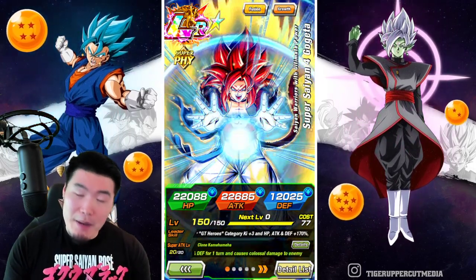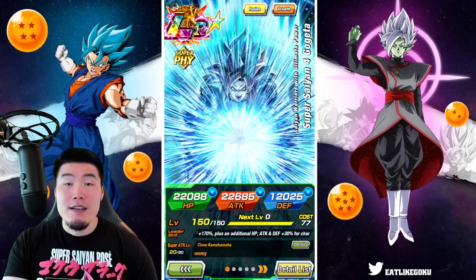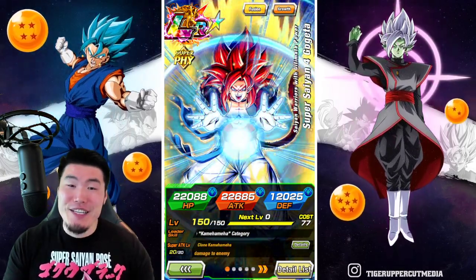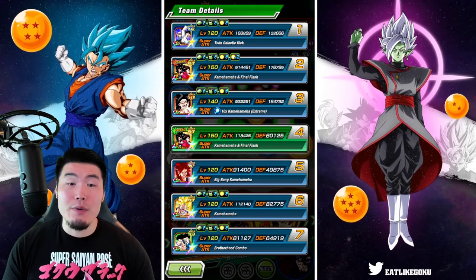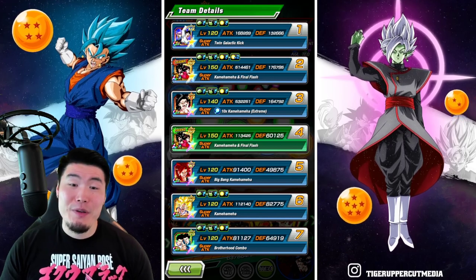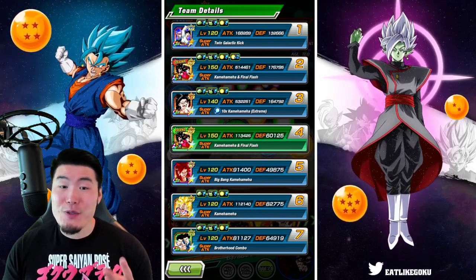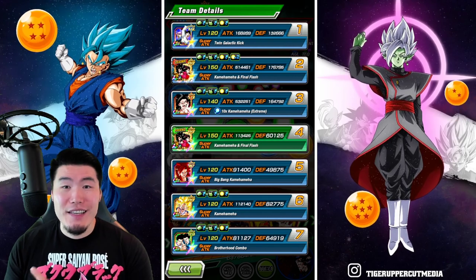Just to be clear, this is not my rainbowed Super Saiyan 4 Gogeta — this actually belongs to my boy Wesley Wu, so a big shout out to him for just being a massive whale and rainbowing his Gogeta and allowing me to use it for this showcase. Here's a quick look at the team. We got the double Goku and Vegetas. Mine is only at 69%, the friend is obviously rainbowed. Then we have the STR Super Saiyan 4 Goku, the INT Super Saiyan 4 Gogeta, the Fizz Goku, GT1 of course, and then two supports in the AGL Trunks and Goten, and the TEQ Gohan and Goten.